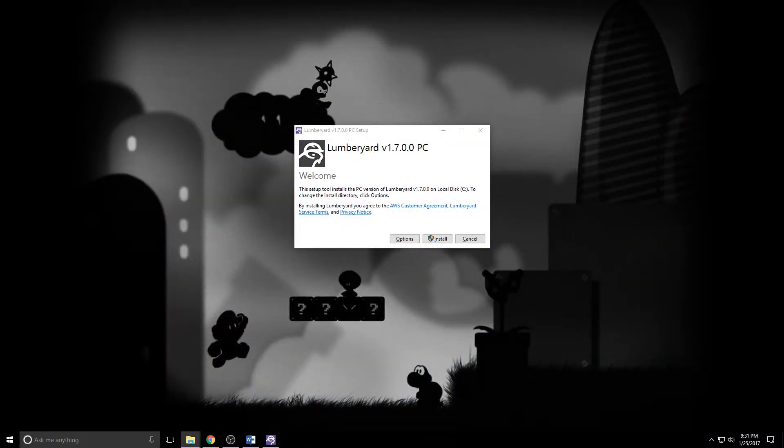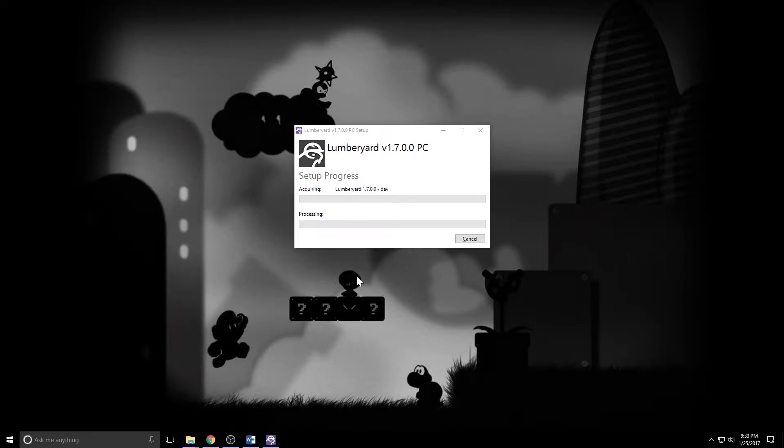Before the ADD takes over, let's go ahead and do a quick install. I'll cut most of this because it'll be kind of just sit and wait, but there are a few things I want to point out. As always, when you open up the setup, you can choose your installation location. I've got mine selected, so I'll go ahead and click install and get the UAC prompt. Now I'm going to wait for this to finish, so I'll meet you back on the other side.